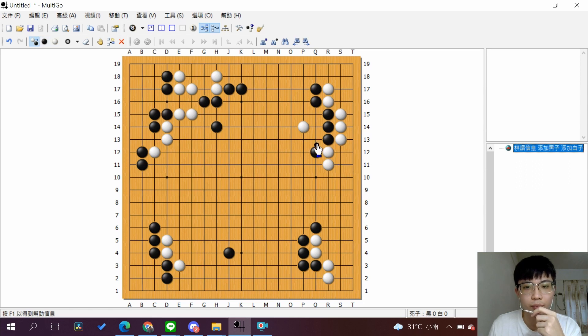Through this, there are two cuttings here, and then if black plays tiger mouth, white can go straight to the cutting. So for black with this kind of structure, it's hard to deal with.